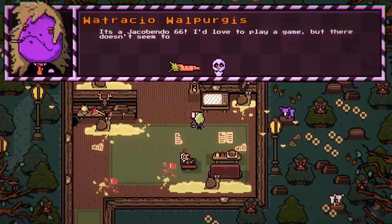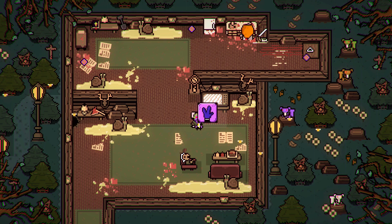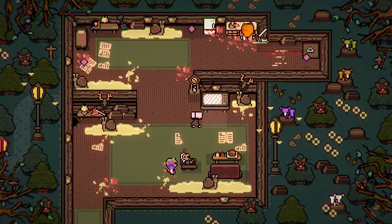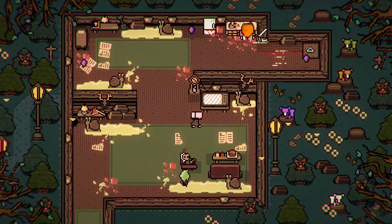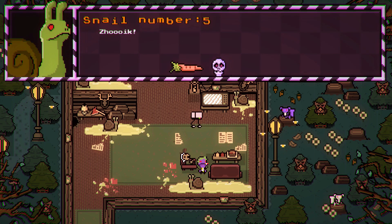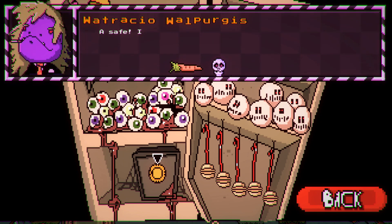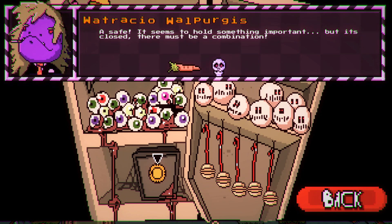Baobab's Mausoleum was previously released episodically, and this Grindhouse Edition includes all three of those episodes. You can choose any of the three episodes to start on, though if you've never played any of the game previously, I would definitely recommend that you start with episode 1, as that is where the story of Watracio Walpurgis begins.